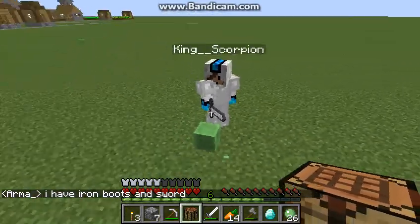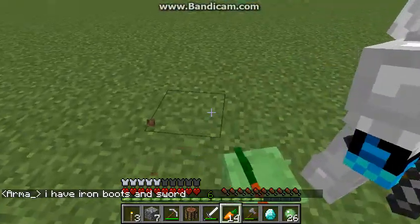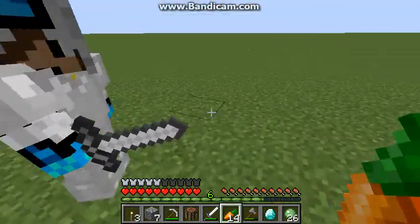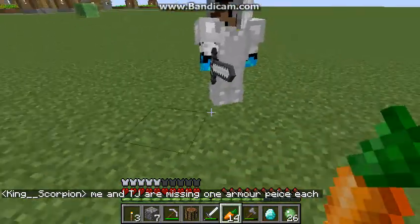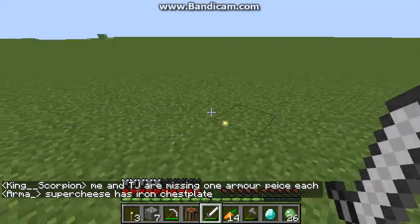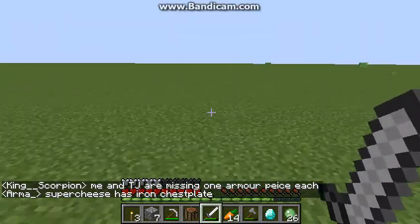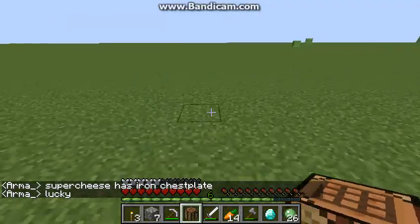Welcome back to episode 3 of our super flat thing that we still don't have a name. We are with Curtis now. I'm using one armor piece each. We're gonna continue to move. It's gonna be really fast to get XP, so we're gonna be able to enchant like crazy.